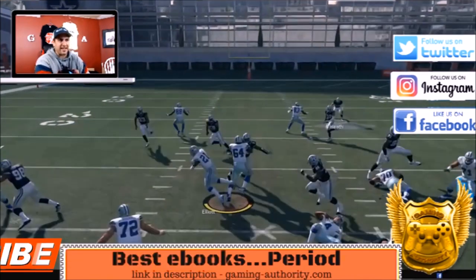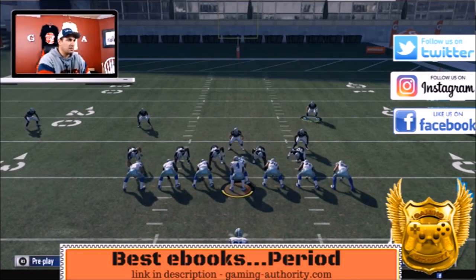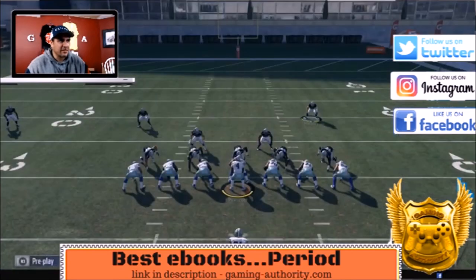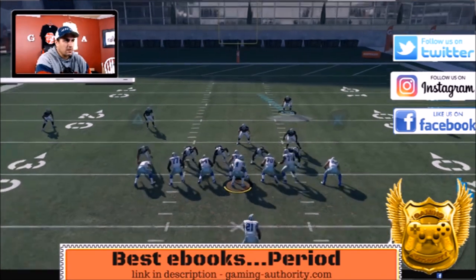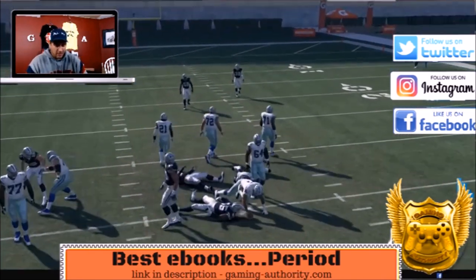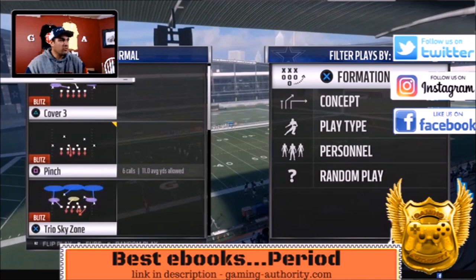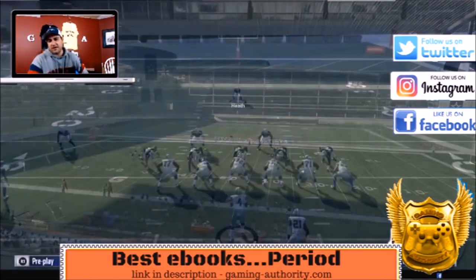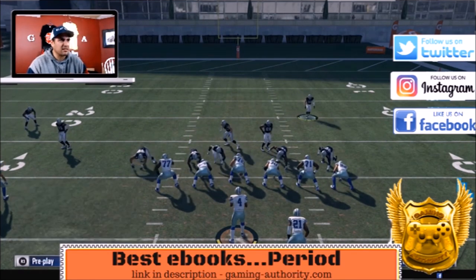Look at how fast that is — that is probably one of the faster linebacker looping type blitzes. The offensive line is playing really well because I've been using this in practice mode. See how number 70 comes across the second the ball is snapped — they won't play like that in a real game. So 5-2 normal trio sky zone — flip it before you pick it. Against a shotgun with a running back blocking to the right, if the running back was to the left just flip the play and do the reverse setups. Baseline: shift linebackers right, defensive line to the left. That's it.